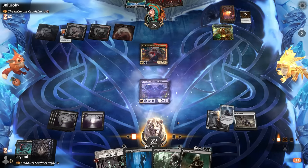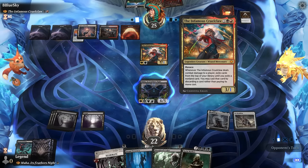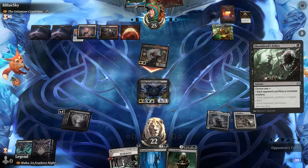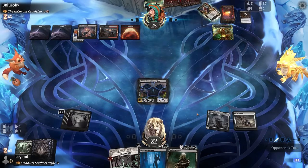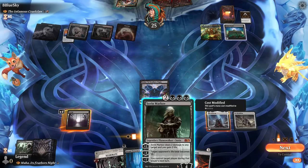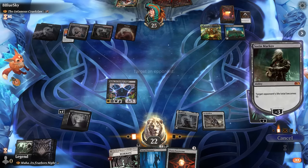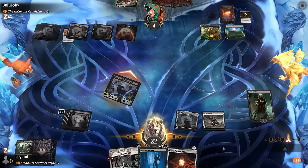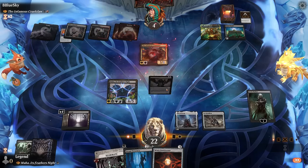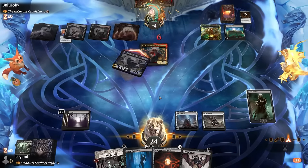The opponent can still play Bolas's Citadel and potentially combo off but must have hit a land. We go Sorin, set their life to 10, and attack — leaving them with just four life. Cruel Claw reappears, but Sorin pluses and an attack finishes them off.